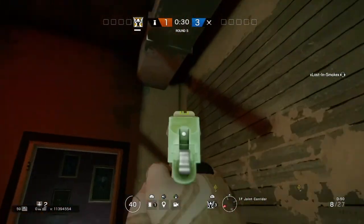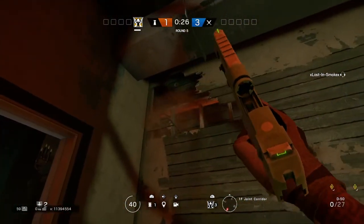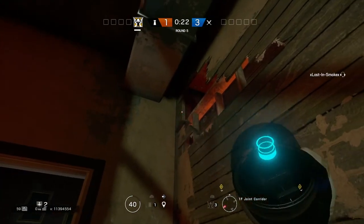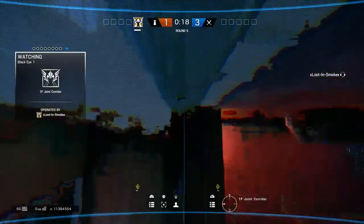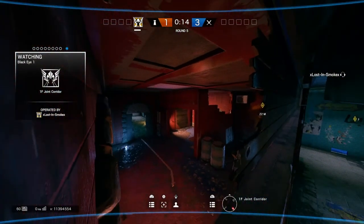Another useful cam spot if you're defending this area — throw the camera in the top left corner of this wall. Don't make the hole too big because it'll be noticeable, but do it right there and throw it. You can basically see this hallway, this hallway, and this room over here.